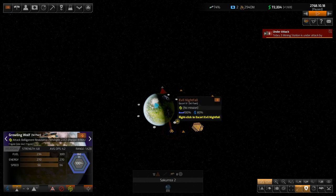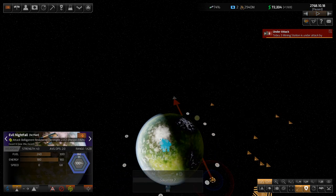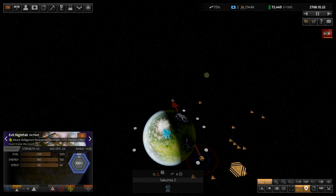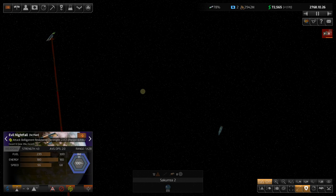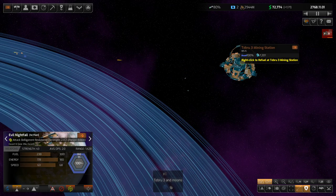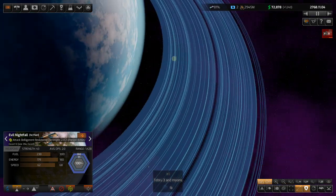Getting everyone moving toward the pirate — his individual ship is stronger than any of ours, but all of ours together should be enough. Under attack at Tebru 3 again. All ships moving. Looking at the mining station — it can shoot back, it's not defenseless. Getting around the other side of the planet — all our drones are going down to mine the planet, which always looks cool.